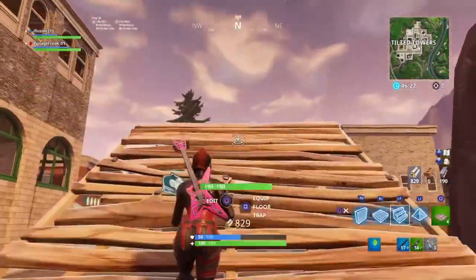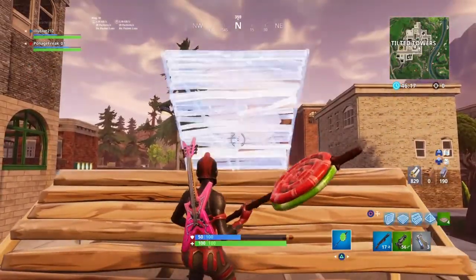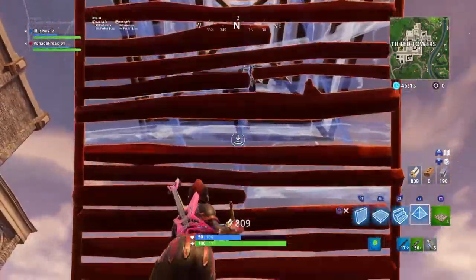So what you want to do is, if the opponent gets high ground on you like this, go ahead and build up. He's going to slowly walk up, and you're going to place a pyramid above his head.